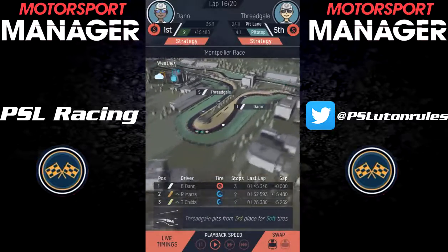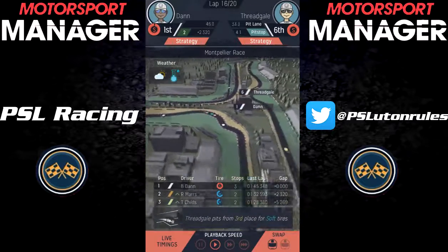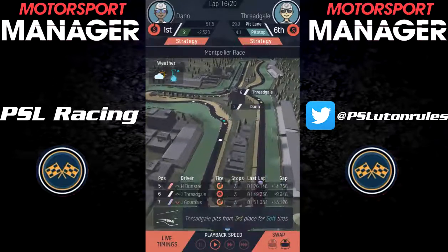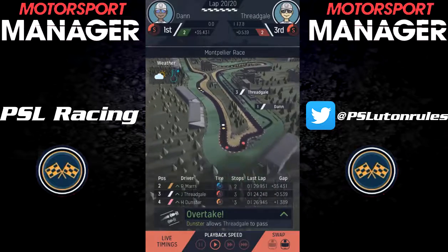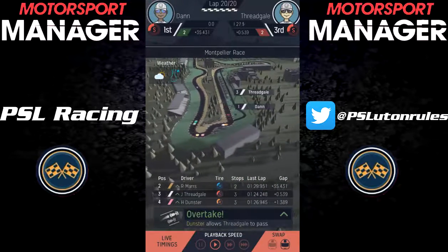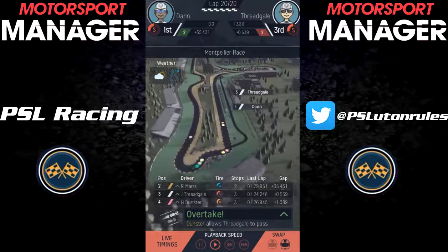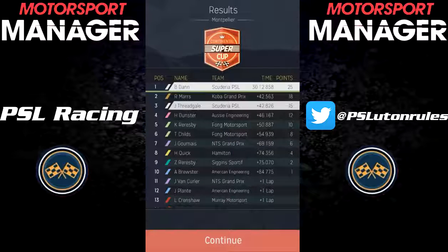Eventually the track dried up, and at the end of lap 15 we pitted for the soft tyres. In the end, Billy Dan once again took first place at Montpellier, but Fredgale, thanks to his pretty good pace, finished third — so it was a double podium for the first time all season. A fantastic race at Montpellier, with Maris for Cobra Grand Prix coming in second, which is good — it's not an Aussie Engineering driver, which is really what we needed.